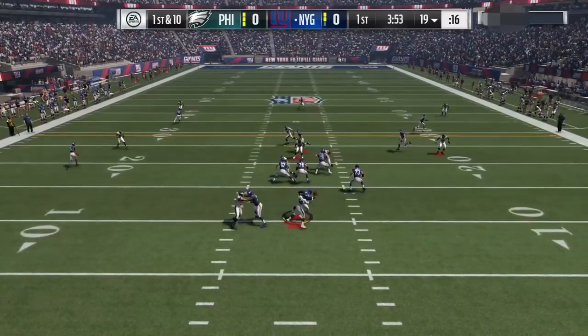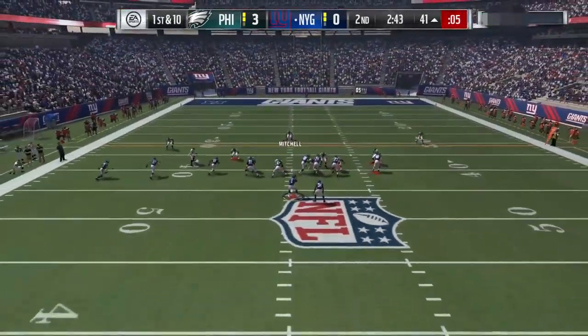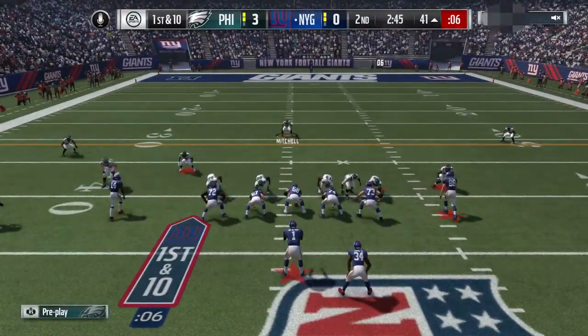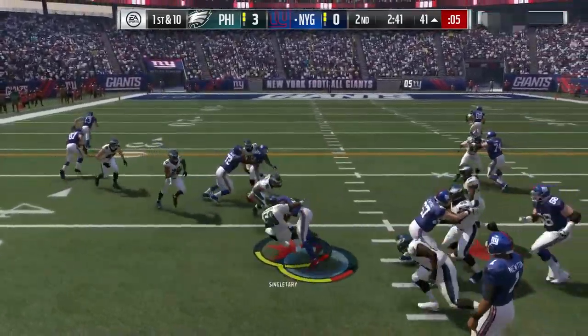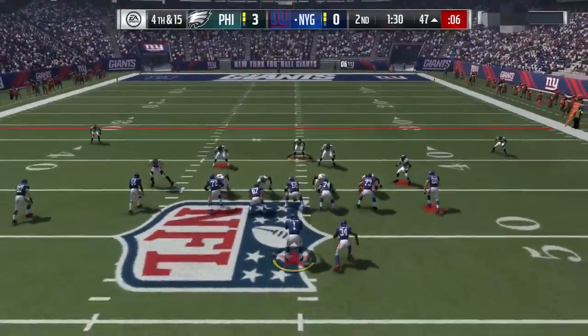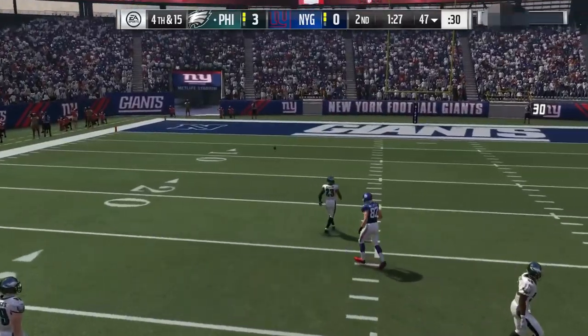Let's get into the ultimate full review of this card. Starting with speed — with 88 acceleration and 84 speed, this card is actually very, very quick. It gets to the quarterback very quickly when you send him on blitzes. And when you are usering Mike, he is very easy to user with that agility coupled with the 84 speed and 88 acceleration. You can definitely lurk with him very well.